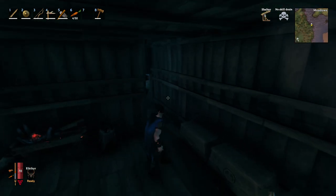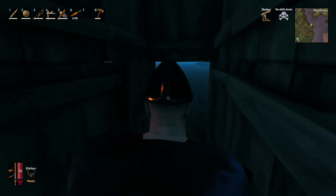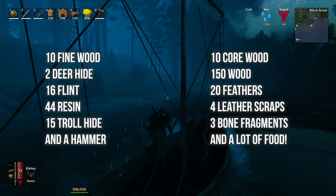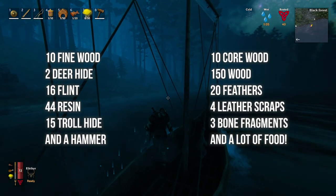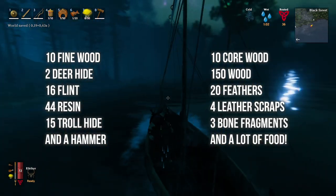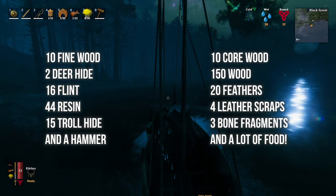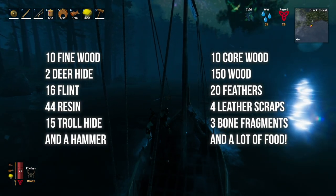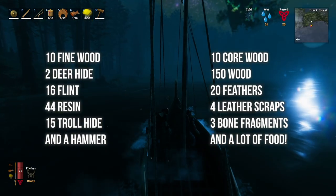To make sure you know exactly what to farm, I will tell you exactly how many materials you will need for the whole list. You need 10 fine wood, 10 core wood, 2 deer hide, 150 wood, 16 flint, 20 feathers, 44 resin, 4 leather scraps, 15 troll hide, 3 bone fragments, a hammer, and a lot of food. Craft everything and bring your three Ancient Seeds.